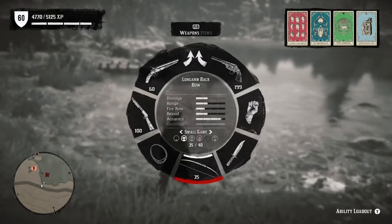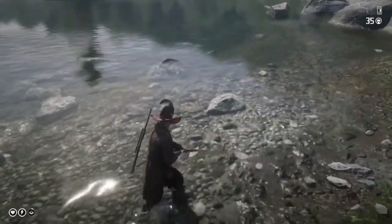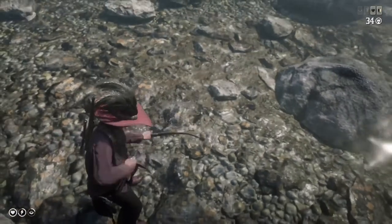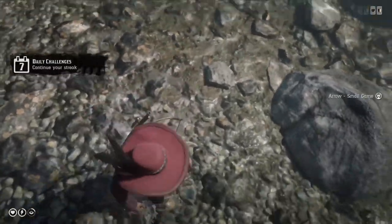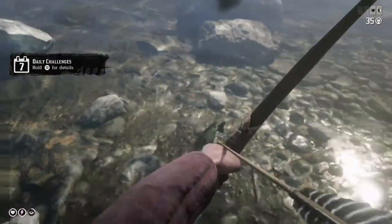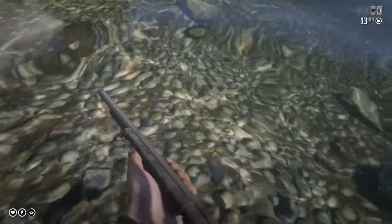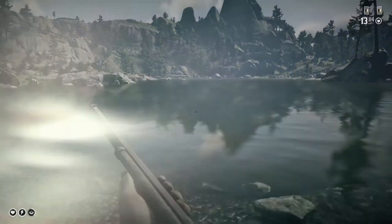My next tip revolves around small game hunting. If you use a varmint rifle or small game arrows — which are unlocked at level 24 — you can actually shoot fish out of the water with small game arrows and they don't take any real damage; they still remain perfect three-star fish. You also get the added benefit of being able to retrieve your arrows out of the water, meaning you didn't pay anything for that ammo to get the fish, so it's all profit. Certain fish like the sockeye salmon are worth two dollars and fifty cents each and you can stack up to ten in your satchel before needing to sell.